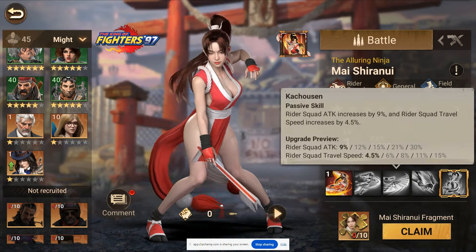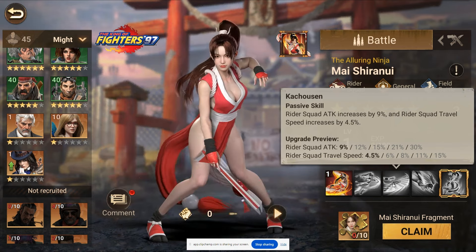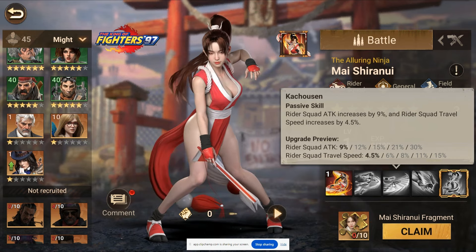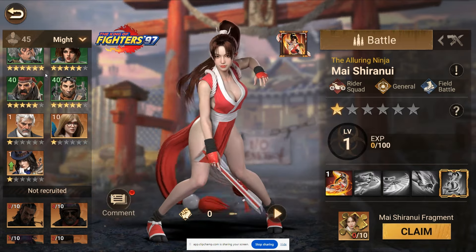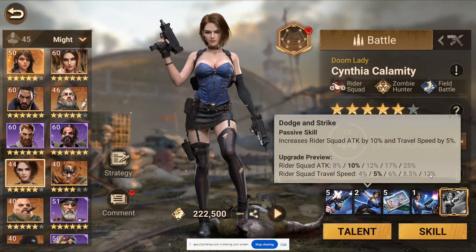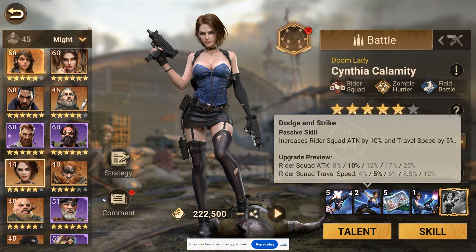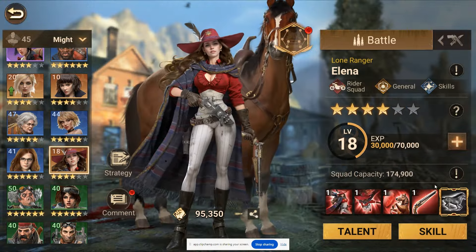Rider squad attack of 30%, so we already have a total of 50% buffs. Rider squad travel speed of 15% - that's actually pretty low comparatively. Using Cynthia as a reference, she has a travel speed of 12%, so it's not that much higher. I know there have been other commanders that make you faster than that.